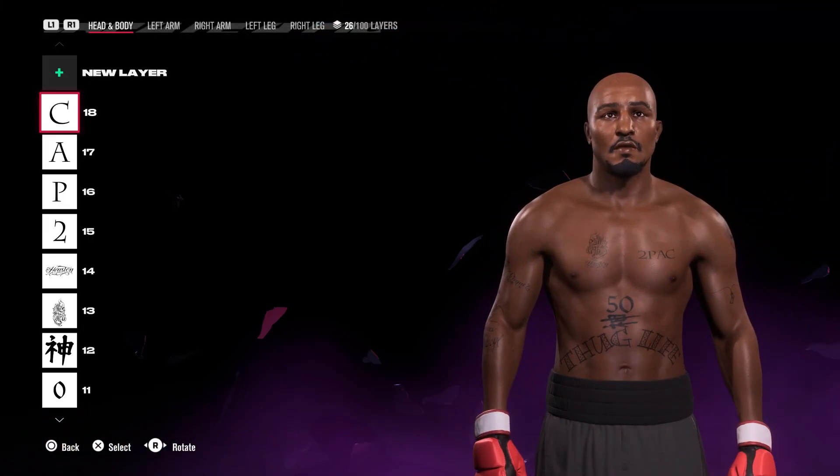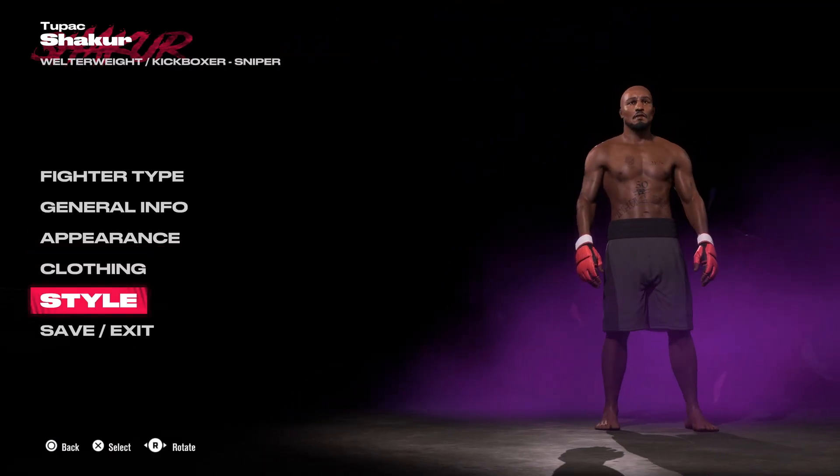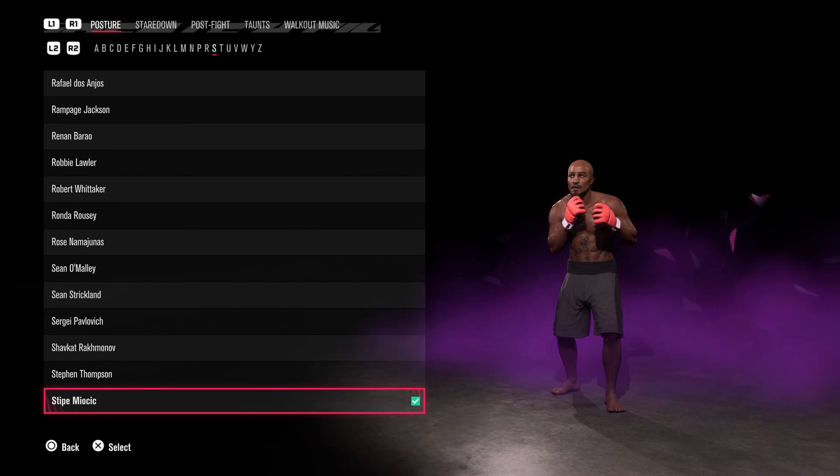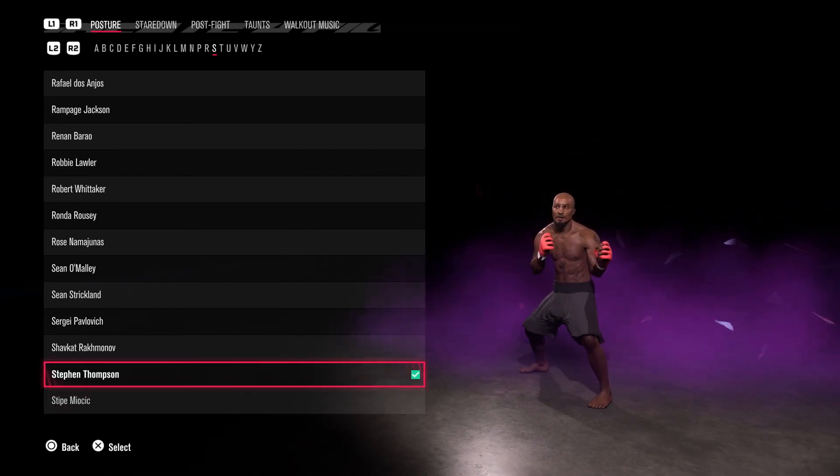I don't think I've put anything on the back — Google Images could be the place to go for reference if needed. Finally for clothing, I just went for the black shorts and red gloves. For the style I'll be going for Stephen Thompson — I turned him into a kickboxer. Catch you guys next one, I'm in, I'm out, peace!